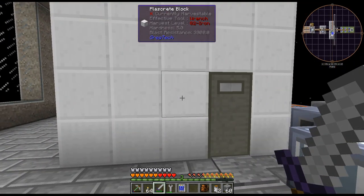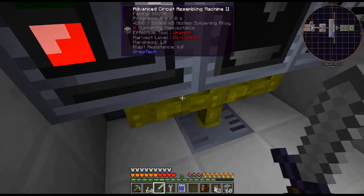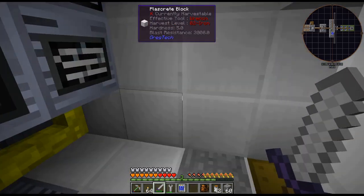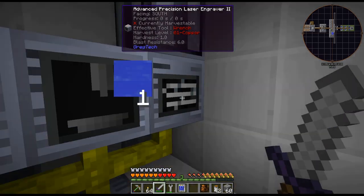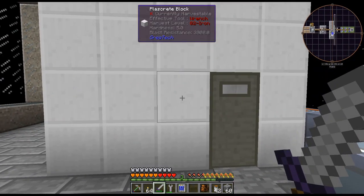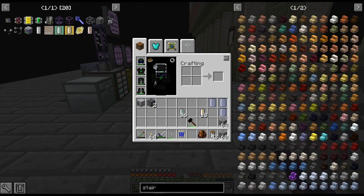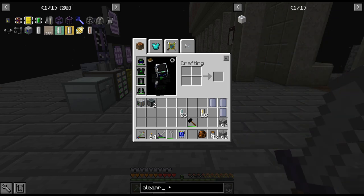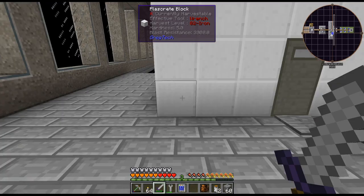I would like to get a very large clean room eventually, because I did the same thing in the first season. I did 5x5 on the inside, but it's still quite small for all the stuff you want to do in here, especially if we start getting AE cables in here. This is really small. I definitely want to get a much, much bigger one — maybe like 9x9 on the inside.